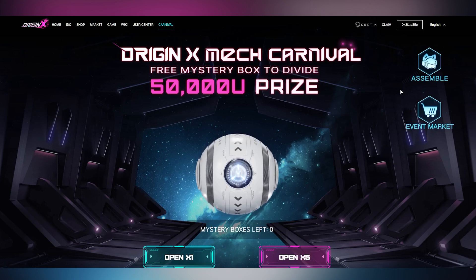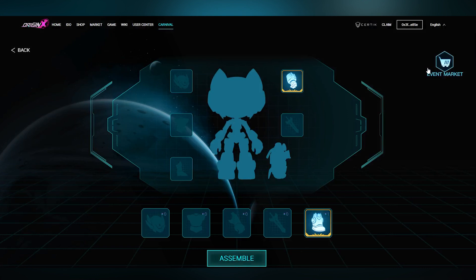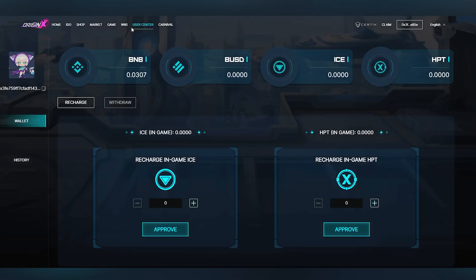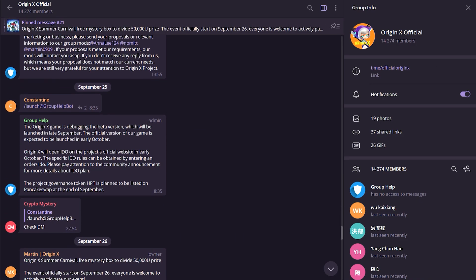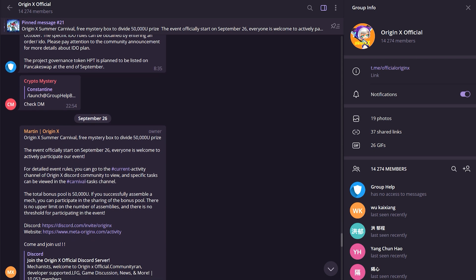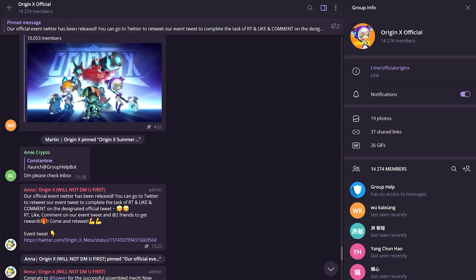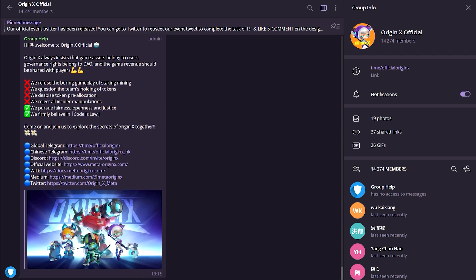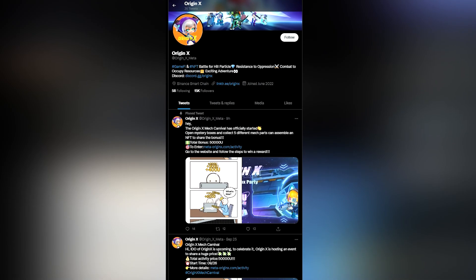There is no cost for getting the mech during this event. First, there is no cost for the mystery box — you can get it for free by participating in community mini-games and tasks. Second, there is no limit to the number of mystery boxes you can open. The event marketplace will allow users to swap parts with each other, making it easier to assemble a mech. When the game officially launches, players will need to buy mystery boxes and the cost of assembling a mech will be higher since the chance of getting parts differs. The mech attributes also differ — if the free event mech is exchanged into a rare mech, its value will have more room to increase.